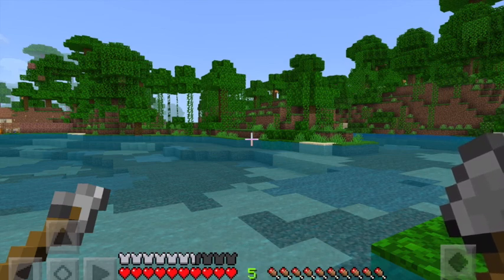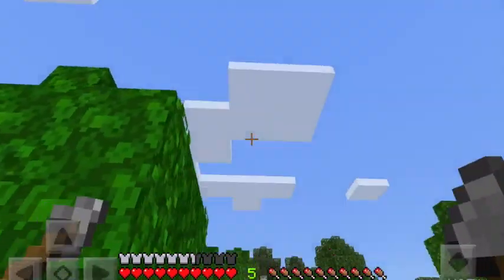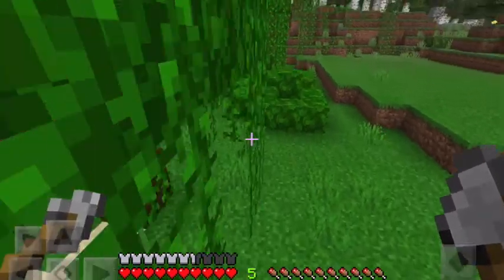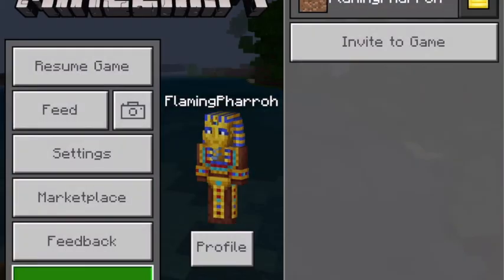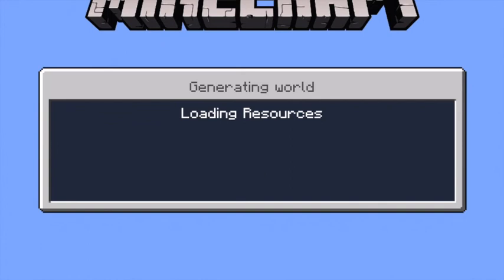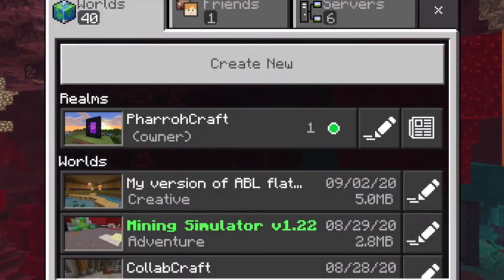Type hashtag avatar state in the comments if you recognize that reference. I can't wait to read the comments on this one. Now that we've picked a location, I am actually going to show you what I have so far, which is only three rooms, but it actually looks really cool. This base is inspired by the Hermitcraft YouTuber called Etho, or Ethos Lab.